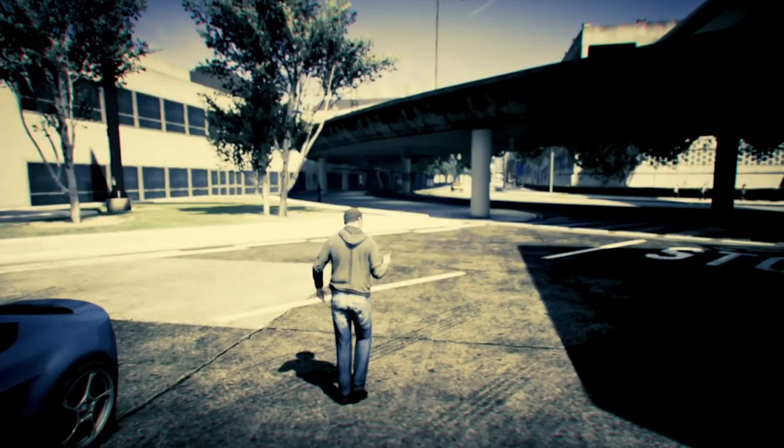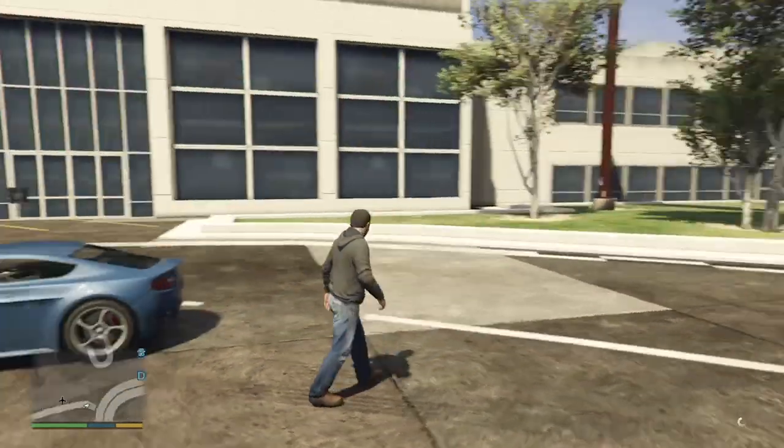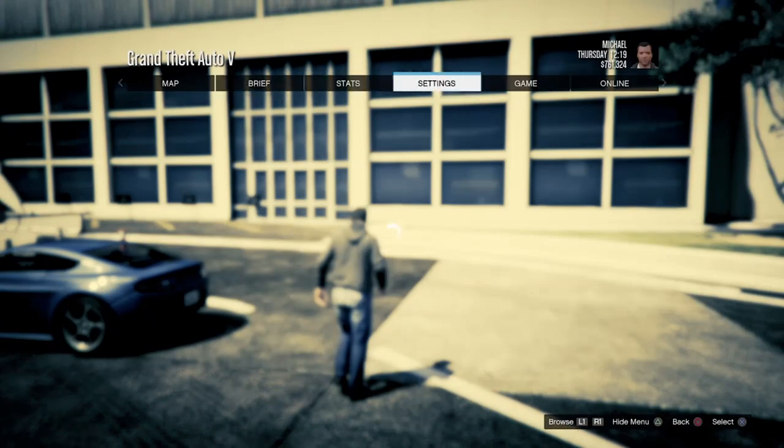Now once you guys have arrived at the airport, what you want to do is pull up your phone, go one set left and then do a quick game save. Now once you have done that, pause the game, go to settings, and then change your targeting aim over to free aim.